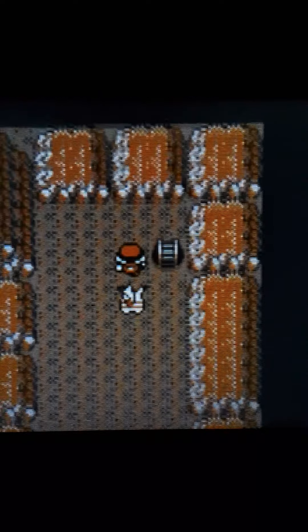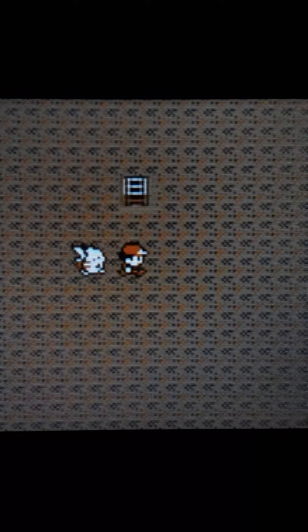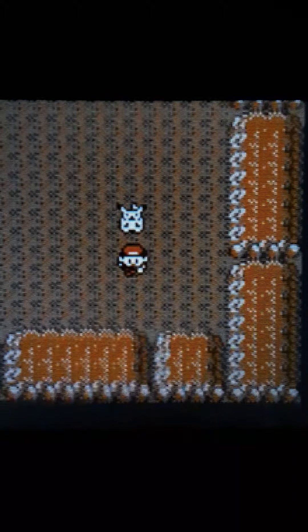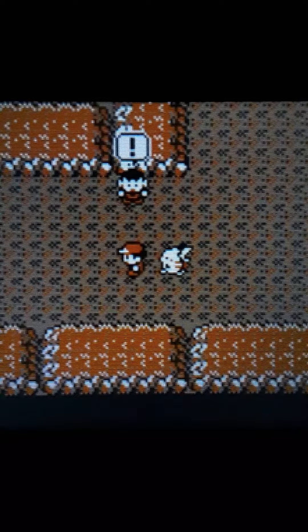Fun fact: if you have a Pokémon poisoned in the dark cave, it'll light up the area. So if you don't have Flash and don't want to teach anything Flash, as long as you have a poisoned Pokémon it can light things up. I remember doing that when I was younger — it's a terrible strategy, don't do it, but I just thought it was funny.